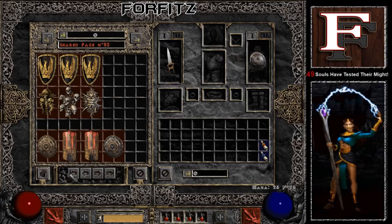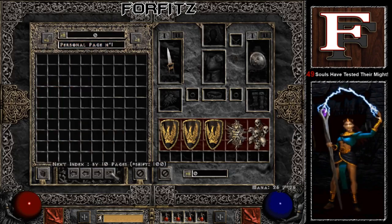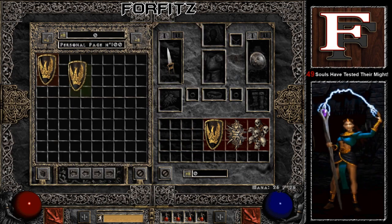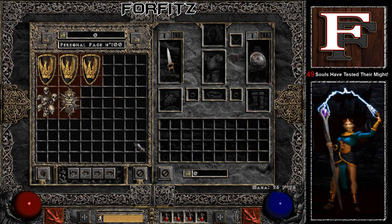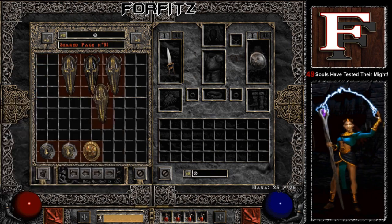Tip number one: muling. Did I just say muling? Plugy has an infinite stash, what are you talking about muling? Let me explain. Everyone knows about the shared stash on Plugy, but do you guys know that the shared stash can actually affect the time it takes to get into your character's game?